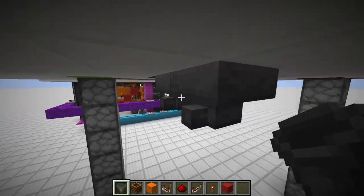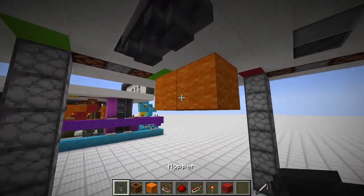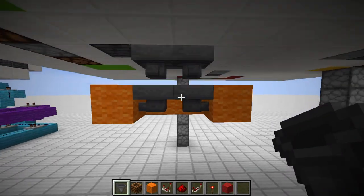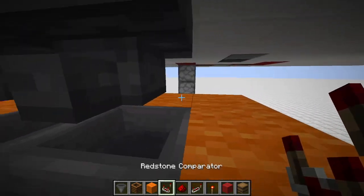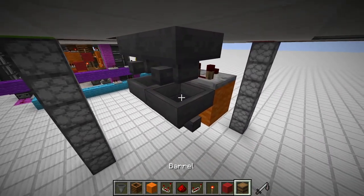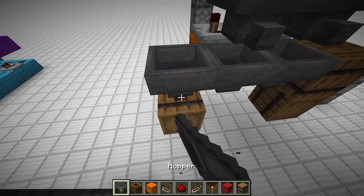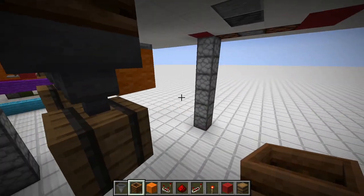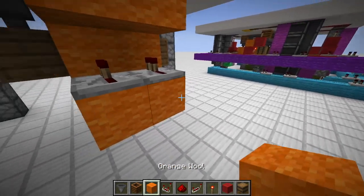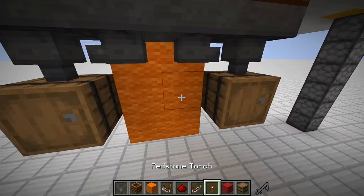We can remove the temporary blocks. From here grab some more wool, and point the next couple of hoppers to the left and to the right. Then make sure to get the comparators in. We can also put in here some hoppers that face downwards — we have two barrels here. Downward-facing hoppers and some composters on top to reduce server lag. Then place here two repeaters and another two blocks — it should look like this from the cross-section point of view.